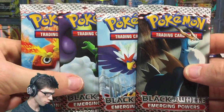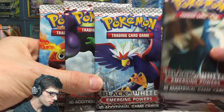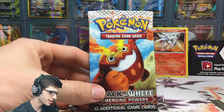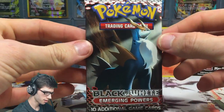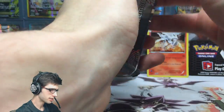Then we've got the four booster packs. It looks like we have one of each pack art from Emerging Powers — we've got Cobalion, Braviary, Tornadus, and Darmanitan. Let's get straight into these packs. They feel really thick — I think that's just how Emerging Powers packs were. Let's see what we can get.